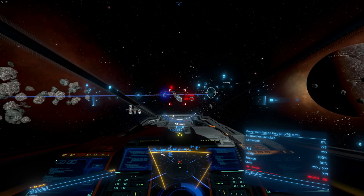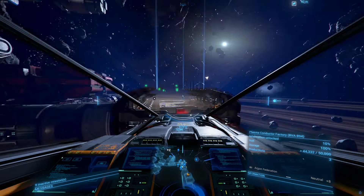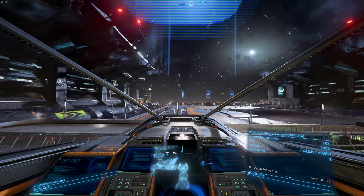Dogfighting is pretty run of the mill — you have guns, a shield, and health. There really isn't much else to say about it. And finally, docking is a pretty fun little mini-game where you have to perfectly line up your ship in order to safely land.